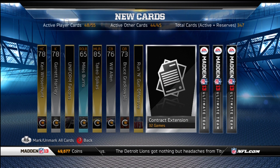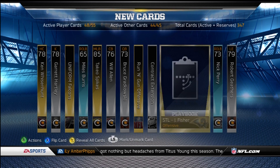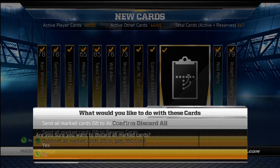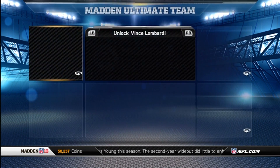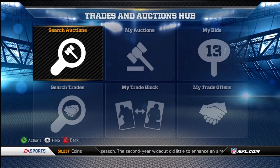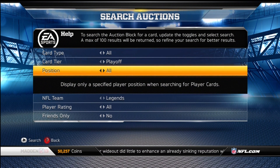Pack results: Will Allen, Bruce Gretkowski, Nick Perry. There might be rare cards in this, but I don't really care — it's not worth my time. Let me check Rodney and Otto's prices real quick, because they were taken out of packs today and I want to know if they skyrocketed up.